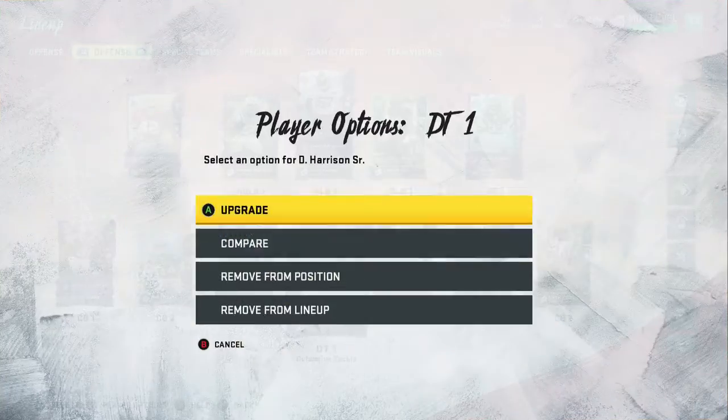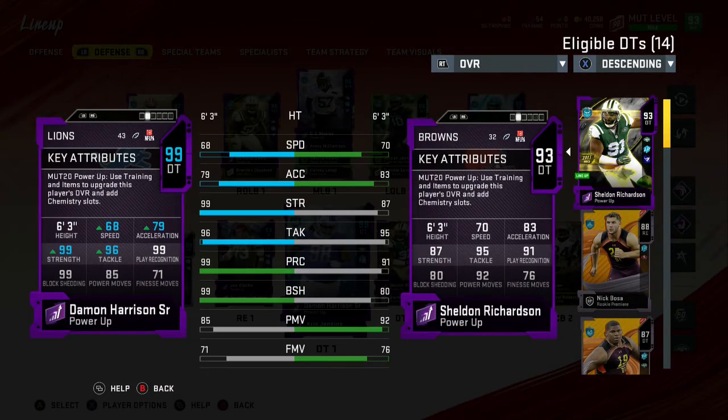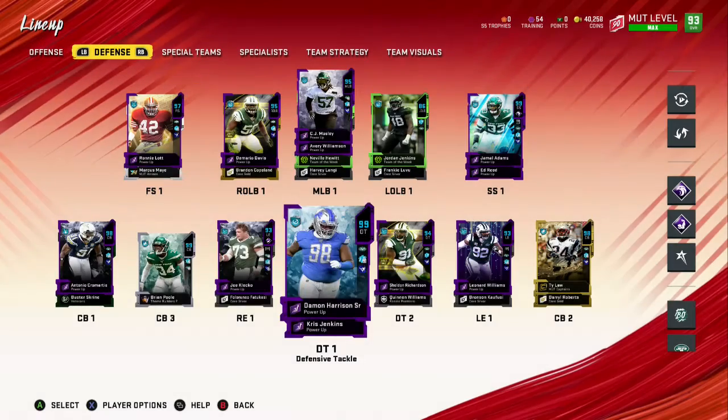We also added Damon Harrison Senior — 99 strength, 99 play recognition, 99 block shedding. I actually haven't used any of these three new players in a game yet.